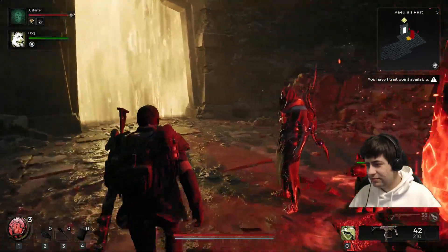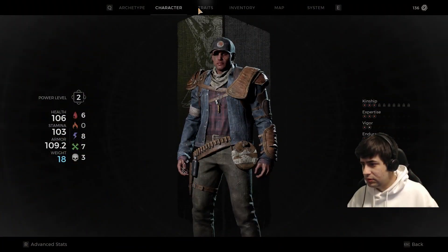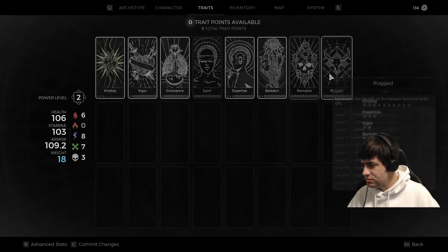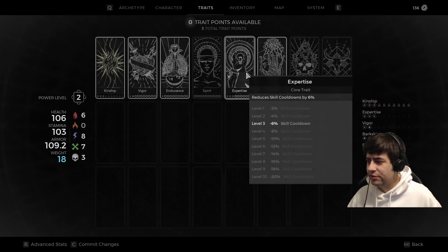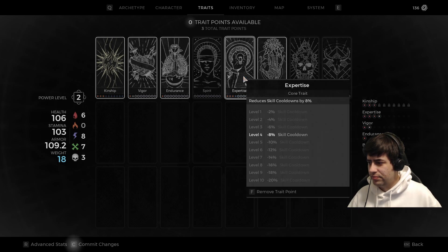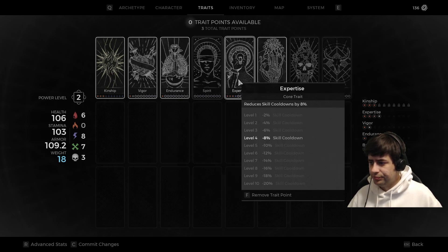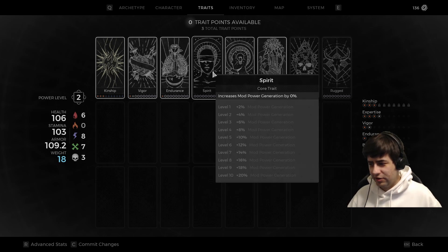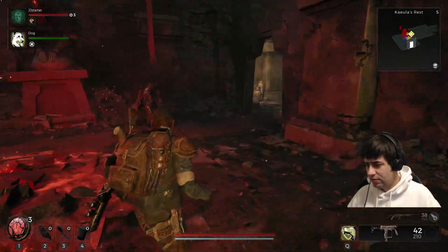Getting him twice really sucks because that enemy is rough. I'm going to put my trait point into Bear Skin or maybe Expertise to decrease my skill cooldown. My Expertise is maxed out. Actually — Mod Power Generation, I have that from a boss. It's a core trait — yeah, that's huge. Mod generation is incredibly helpful.